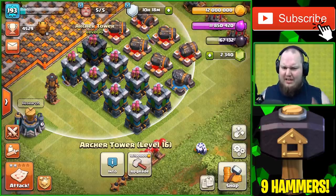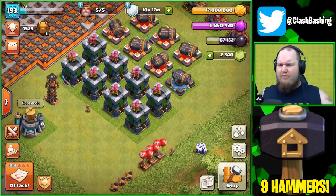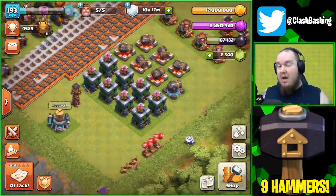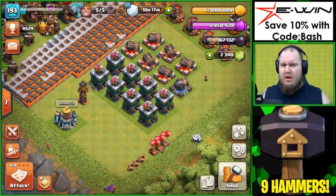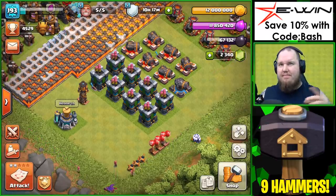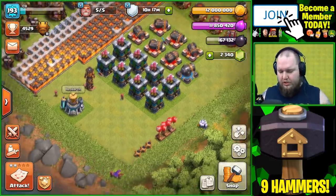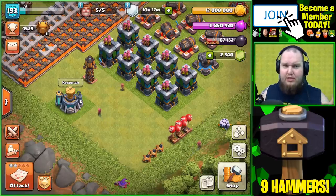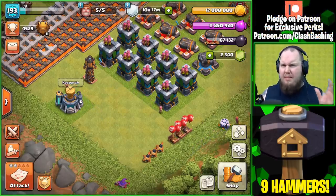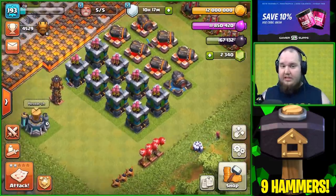We've got a ton of gold and a ton of elixir to spend as well, so we've got a lot going on today. I'm not gonna do a comment question of the day because I already grabbed one from the last video - it's kind of awkward with double uploads. I will let you guys know that the Town Hall 9 clan will be open soon, probably today or tomorrow. I'll make a post on the community tab giving out the new password for the five, six, maybe seven spots we'll have available.